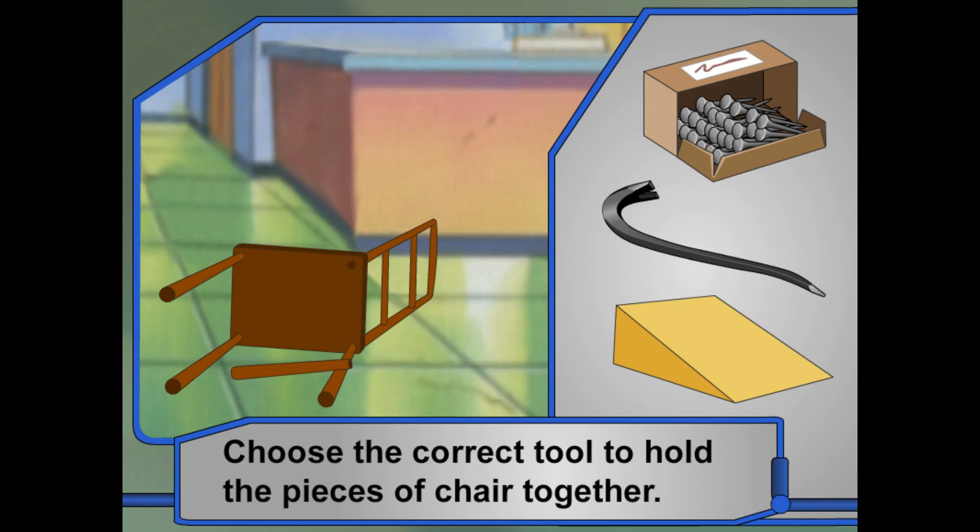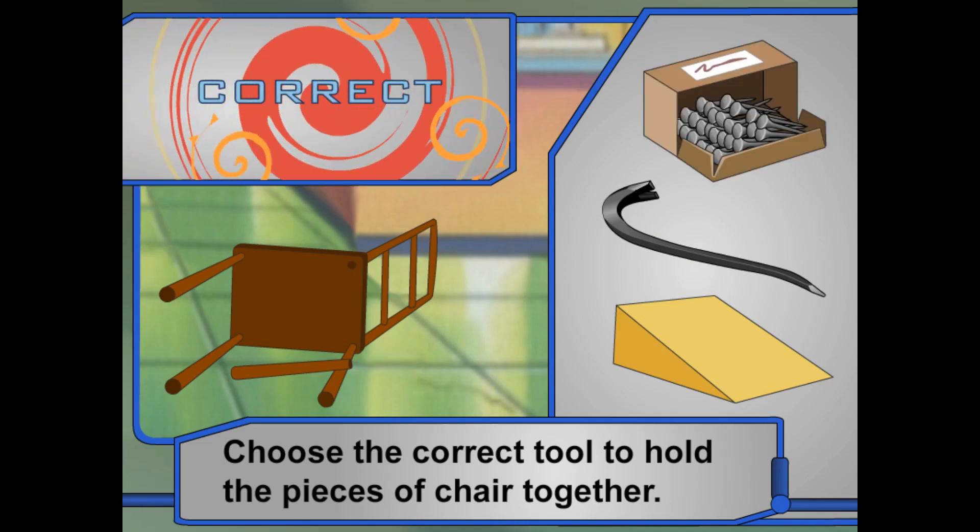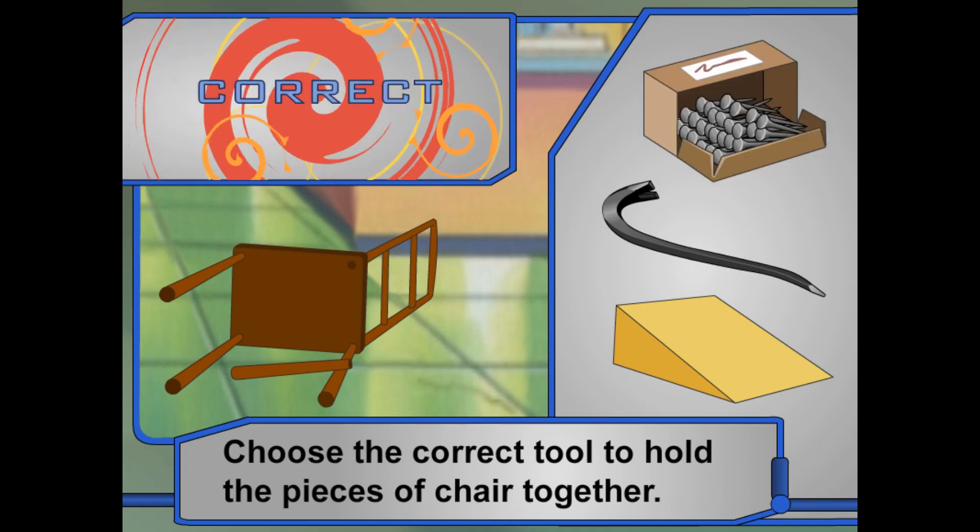Now for the broken chair — the leg came off. Which tool will help hold the pieces of the chair together? That's right — they can use the nails, which are wedges, to put the chair together.